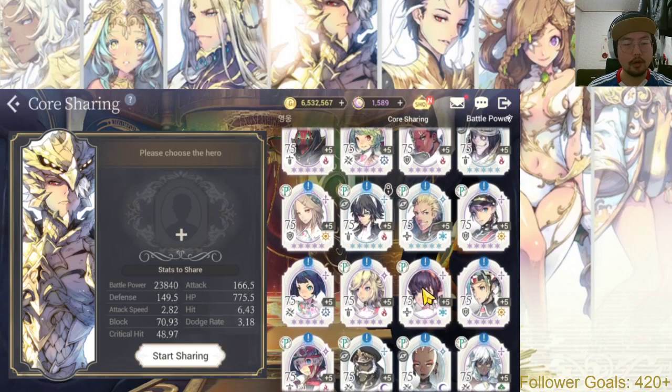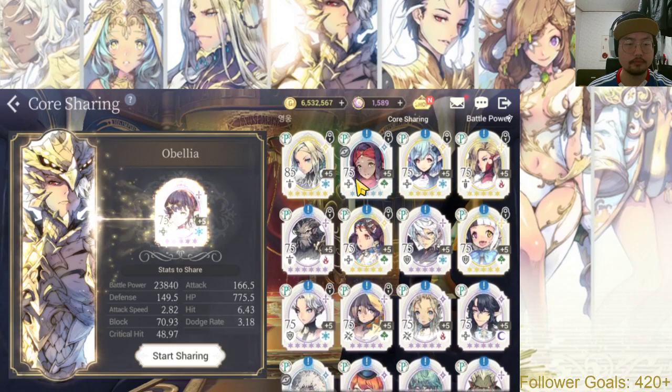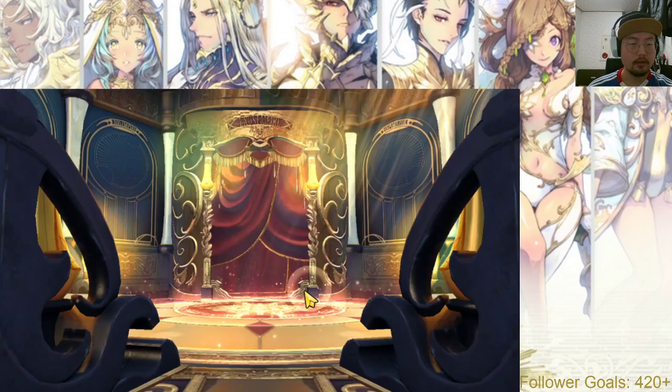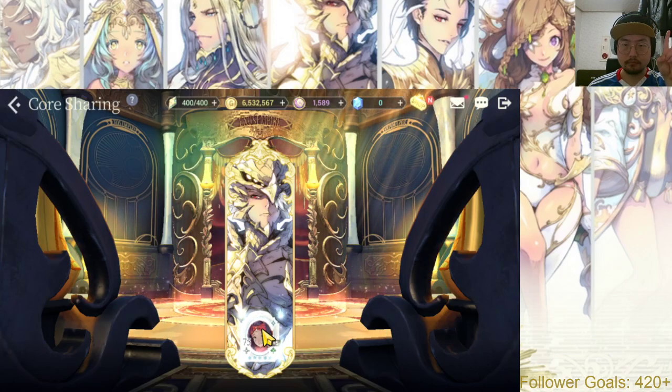Let's share with Kaya. So just by doing that, it's active. Your Kaya now has the boost of the stats that you get from Zeon.